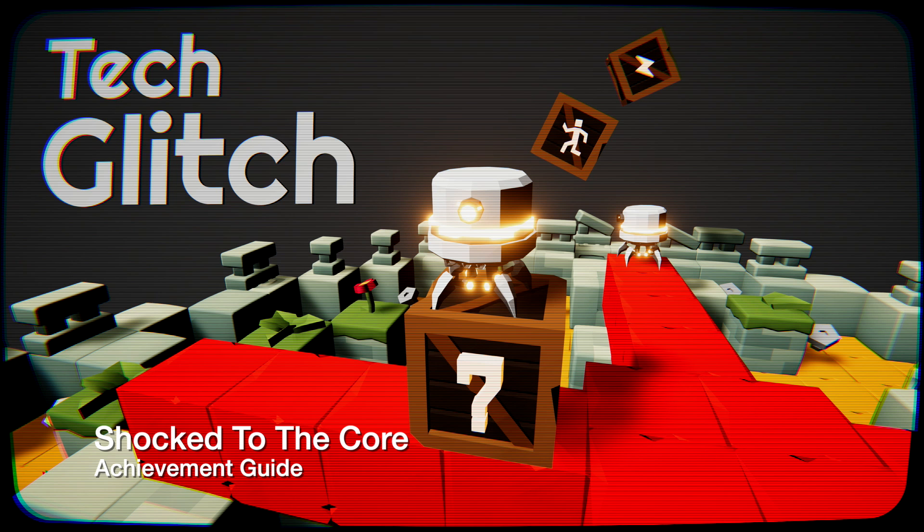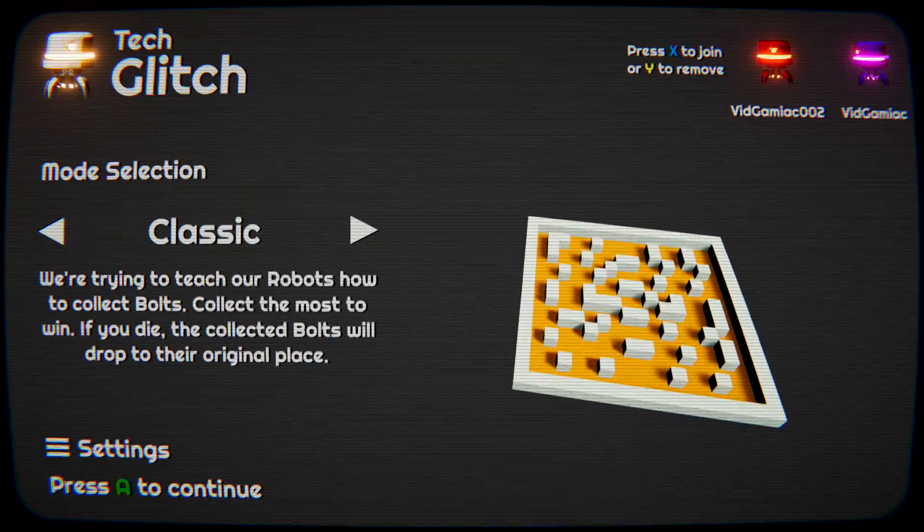Hey everybody, Sean here from GimmieAct.com. Here we are today back in Tech Glitch, grabbing the Shocked to the Core achievement. This is to shock a player 60 times. This is best done in Classic.